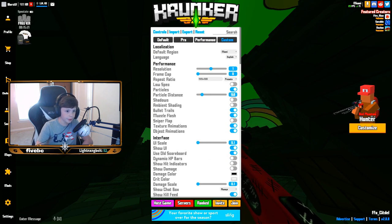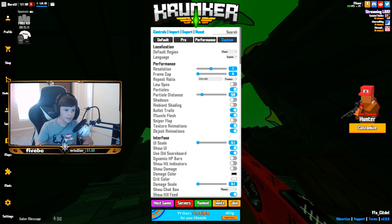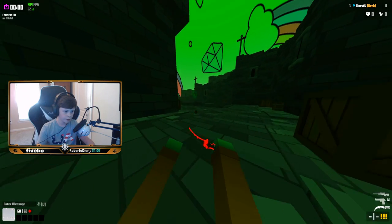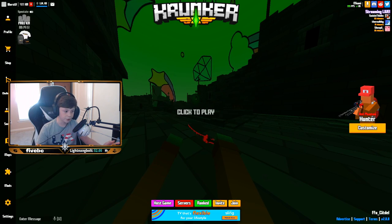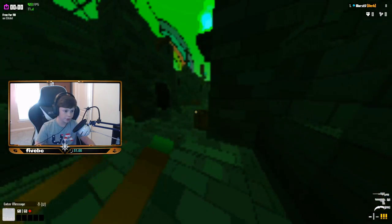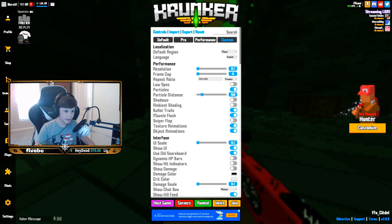Let's get straight into my settings. First off, go to the top — default region, I play Miami, and I speak English. For performance, I have my resolution at 1. Two is pretty high and I don't really see a difference between 2 and 1. Here it is on 2, and now back down to 1 — I don't see a difference at all. So 1 is a pretty good number because it won't ruin your FPS. Do not play on 0.1 — it just looks so bad. Frame cap I have at 0.